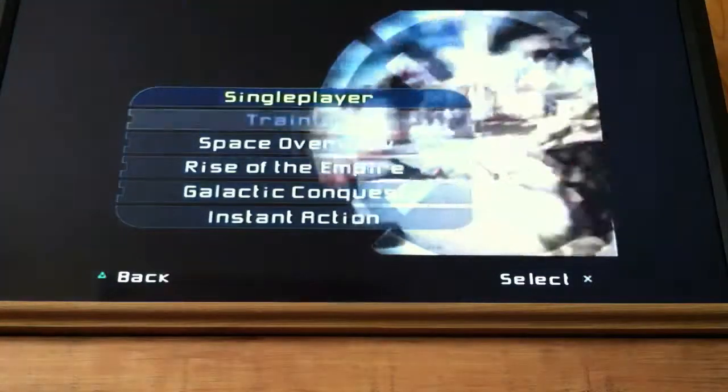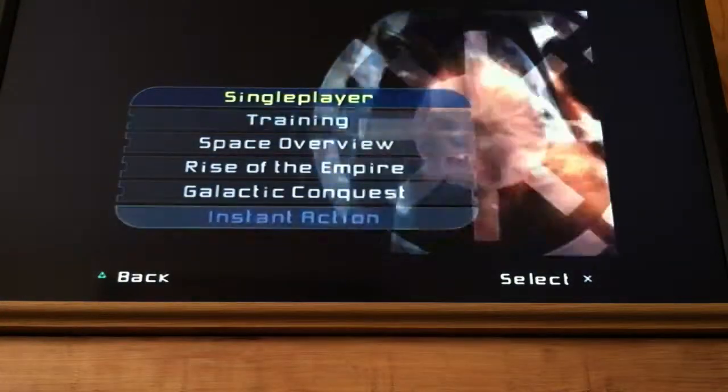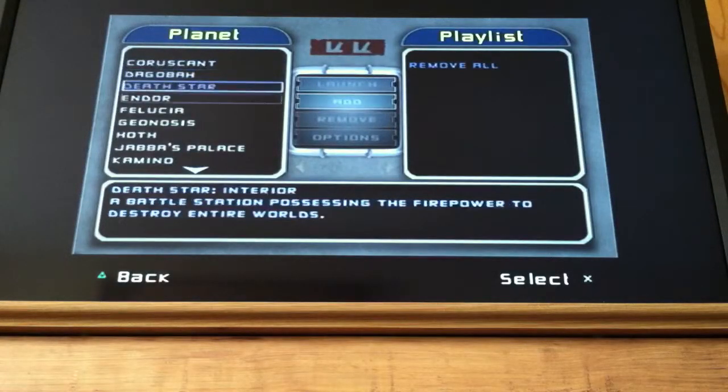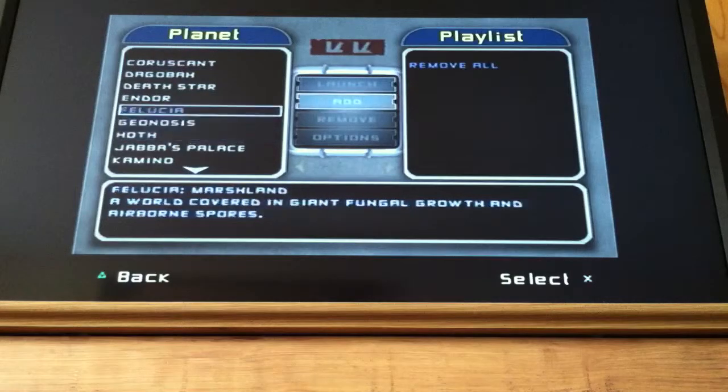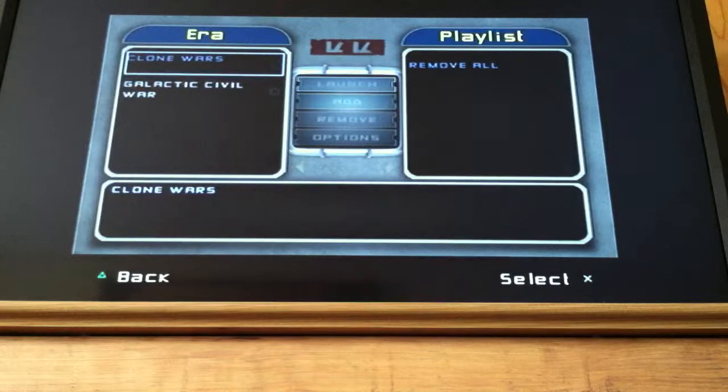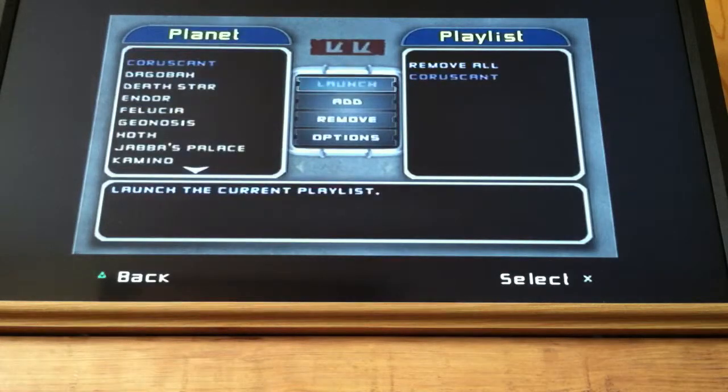You can do it on any of these. So I'm going to do it on instant action. I'll do it on Coruscant — it's my favorite place. Clone Wars. Launch.